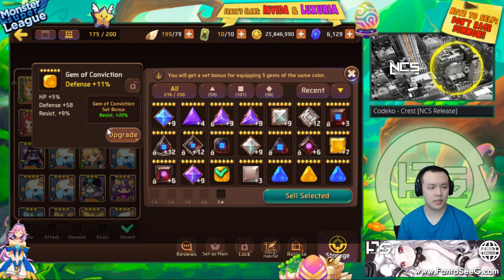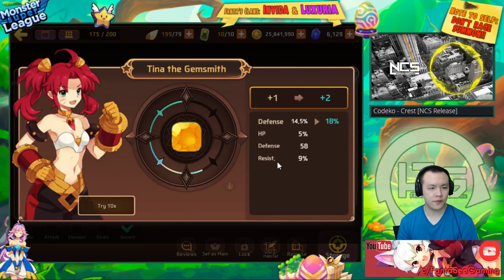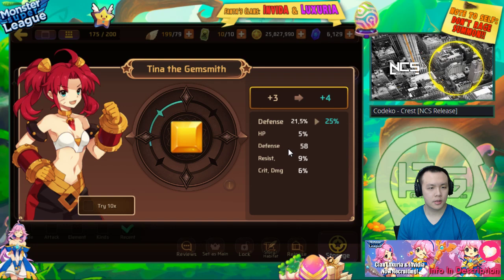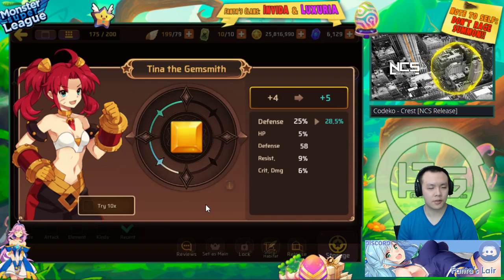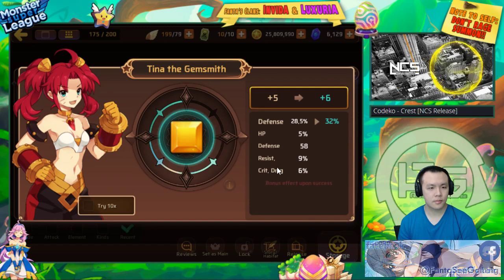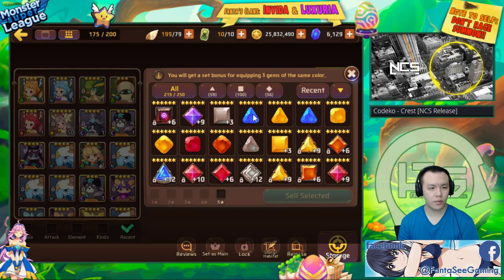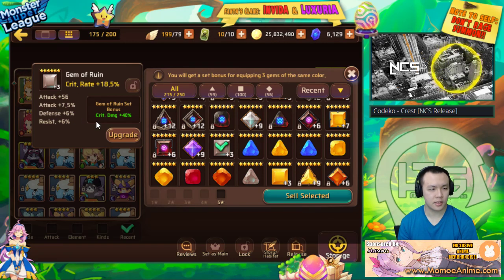This is a conviction defense gem with nine percent resist. We'll roll it — if it gives a flat substat I'll take it to plus six and see if it rolls into resist. That was a bad substat, so I'll only keep it if it rolls into resist. It got crit rate with an attack substat — actually decent! This is a nice gem. Would have been nicer if it had crit damage, but for crit rate ruin gems you want as much attack as possible.